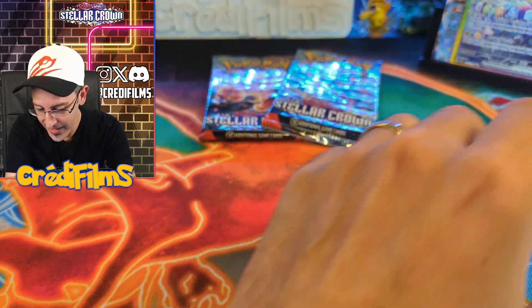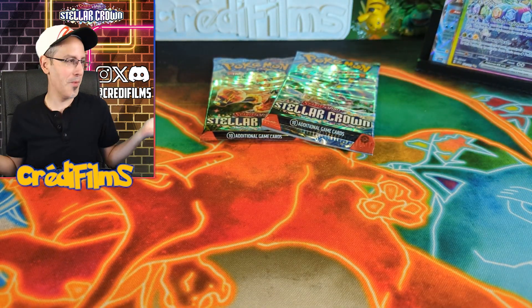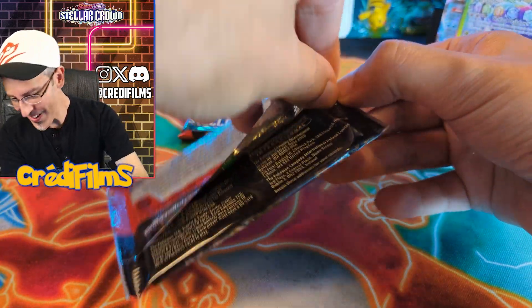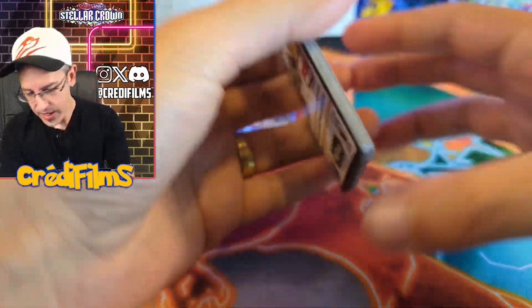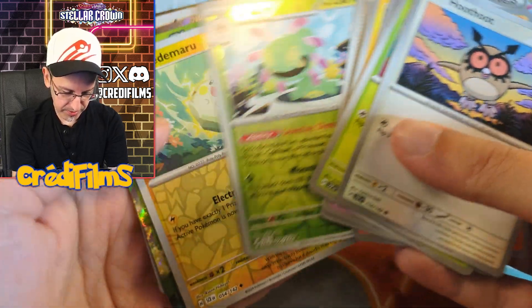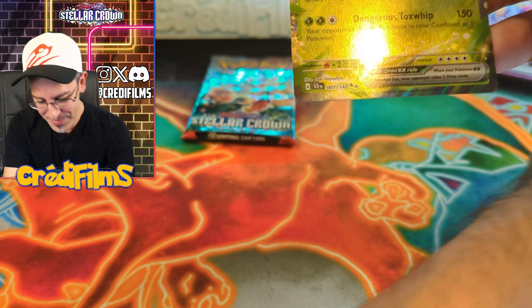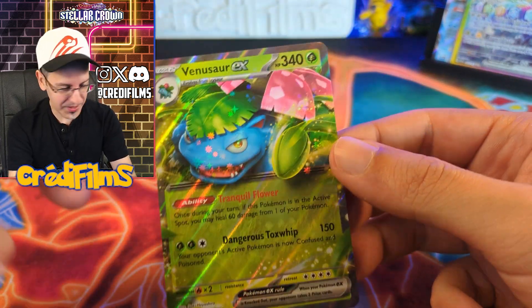I don't want to ask for anything else from these last two packs. That's it — I got my chase card. I don't need to open up this set anymore. Last two packs, let's just finish up this unboxing. You never know, we might get another illustration rare. We got two illustration rares and one SIR. Venusaur EX! That's what I'm talking about, guys. This was a very generous booster box — maybe the pull rates are pretty good for Stellar Crown.